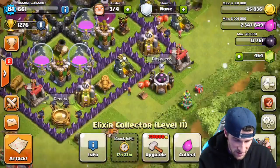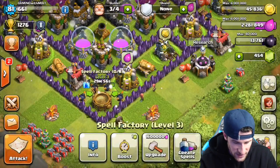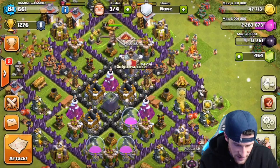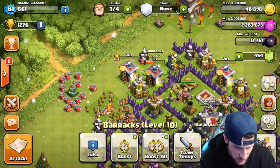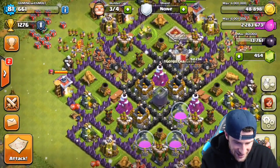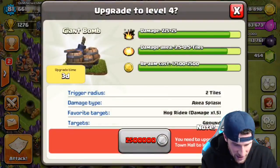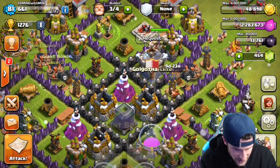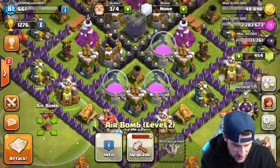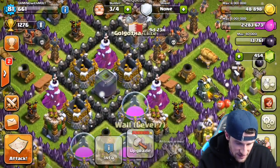Let's create some more lightning spells. We have a barch training up right now but we're not going to raid with it — just let that finish up. We are not boosting our barracks right now, which is good because it's late and I didn't want to waste it. Our giant bombs are maxed out at level 3. We can upgrade some of our mines — level 2 is not max, so we can upgrade those as well.